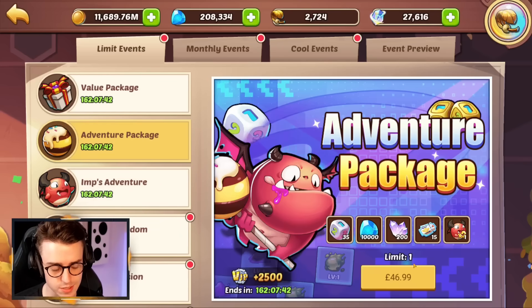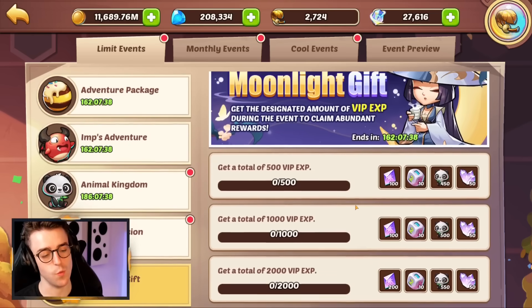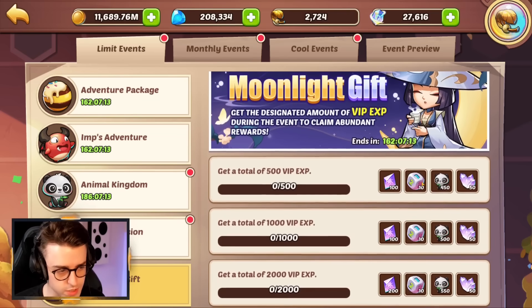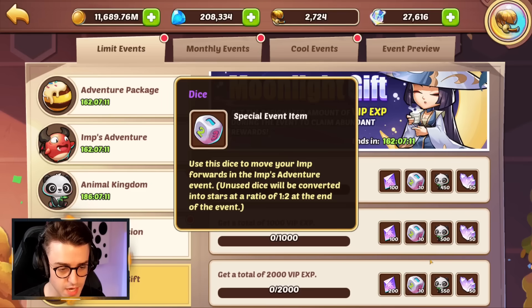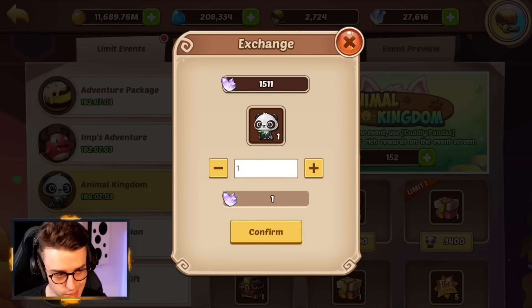However, this Imp's Adventure package is going to cost you 50 bucks. If you take a look at the Moonlight Gift, this is rewarding us for spending. It gets us rewards for up to 2,000 VIP XP points, and that's around $40. You do get a small number of prism starry gems here thrown in, alongside a pretty decent number of dice, and you get 1,500 pandas. On top of that, some universal crystals too, which you can convert to pandas in the Animal Kingdom store.